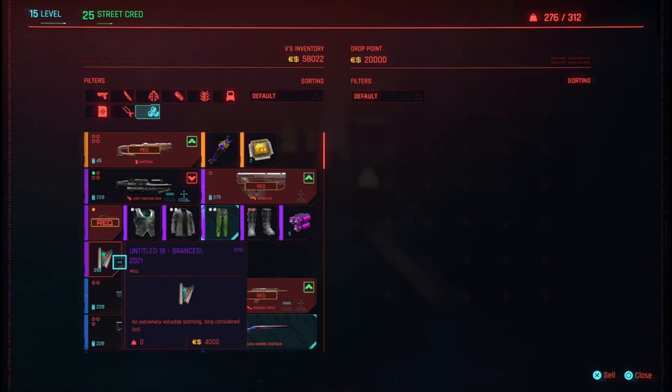As you can see, I've got 394 of them in my inventory. Basically, you're going to keep selling these until you get a lot of money. Here is how to do the money glitch.